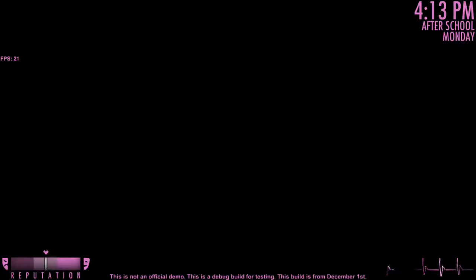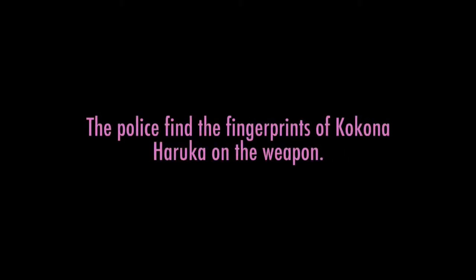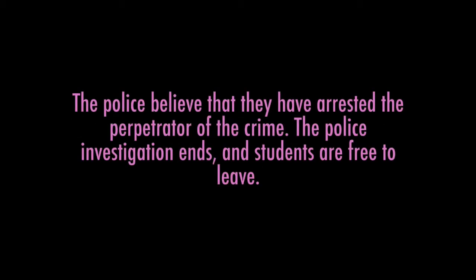Or not yet - let me go home first. The police come, investigation happens. The police arrive at the school, discover the corpse of Midori Green, and find a knife stained with her blood. The police find the fingerprints of Kokona Haruka on the weapon. Kokona Haruka is arrested. The police question Yandere-chan but cannot link her to any crimes. The investigation ends and students are free to leave. Yandere-chan stalks Senpai until he returns home safely and then returns to her own home.